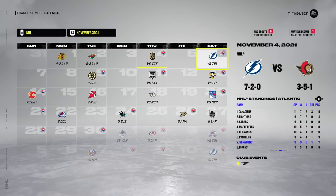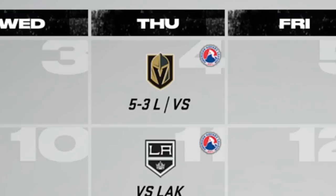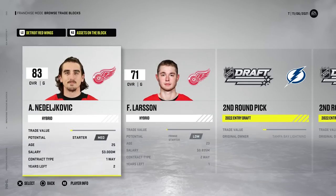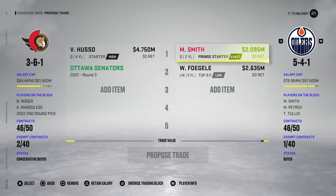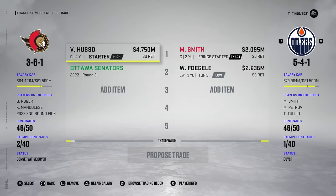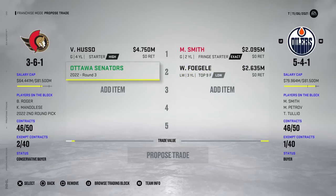The good thing about having Anton Forsberg at 83 overall as our backup is that — wait, they put Ned back on the block! That is ridiculous, but I'm not gonna do that again. There would have been a cap situation if I just tried to get Mike Smith, and I'm pretty sure he's not gonna be back on the Oilers. I'm going to try to get Fogle as part of this deal as well, and we'll get rid of a third.